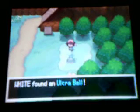Nice. I'm gonna have to go around — yep. Here we are at Twist Mountain. I'm going to use an Elixir on Vanillish. I think there's a hidden item over here — there it is, an Ultra Ball.